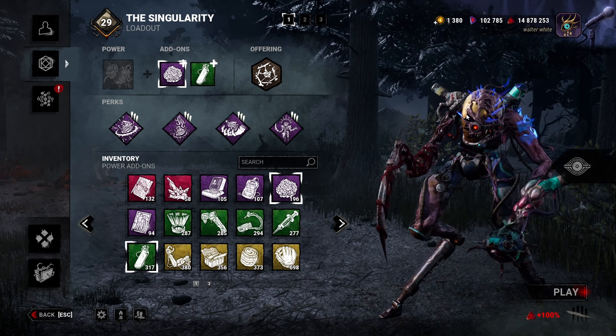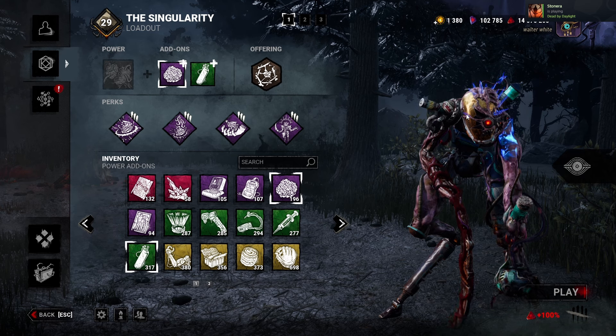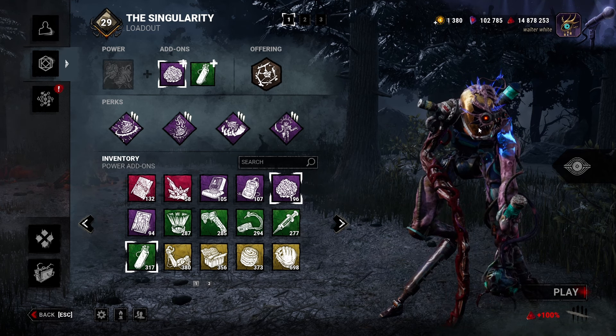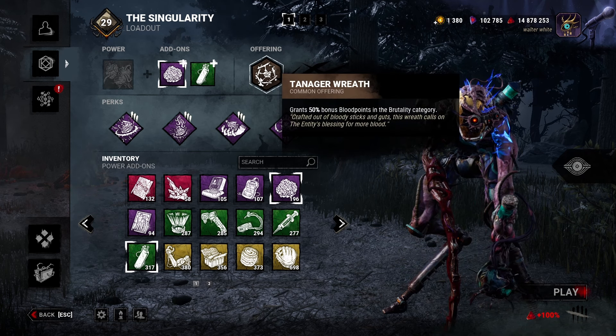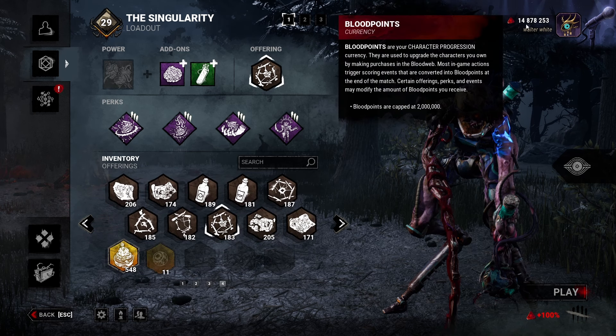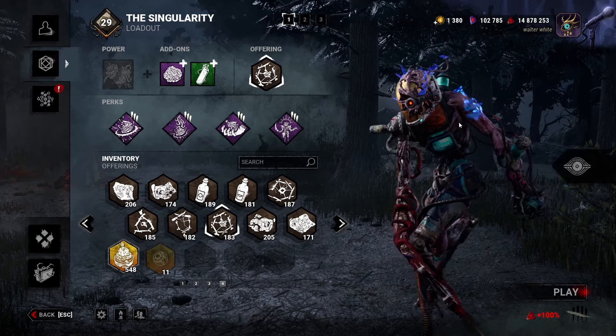Cross progression is live, so if you live under a rock and you want to get a PC now or whatever, go ahead — it's all there. I got all my console stuff on my PC, it's pretty nice. But other than that, we're going to jump straight into the game. I'm running a brown BP offering as a prank because I'm pretty sure I'm capped — the cap is two mil and I have almost 15 mil. I'll see you guys in the game.